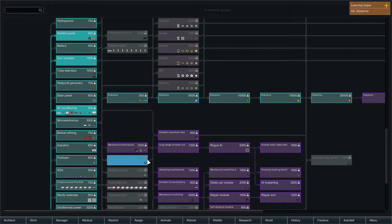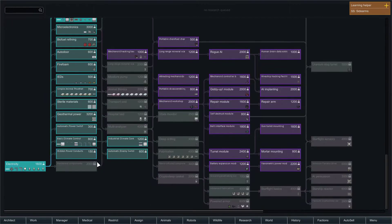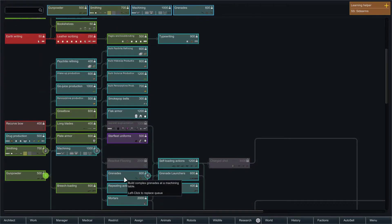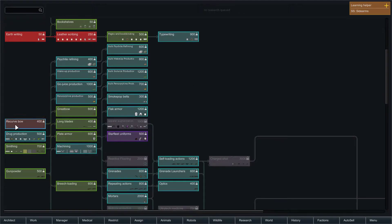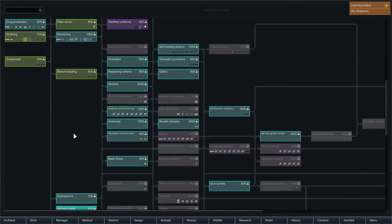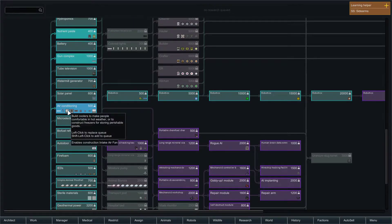You can see the mouse wheel does actually scroll like it should. It still colors things by era — the red ones are still neolithic, the blue ones are industrial. Here's a little oopsie anyway. Let's see — beer brewing, tribal adornment, recurve bow. I've already got earth writing and letters, leather scribing, nutrient paste, gun complex, and basic air conditioning.